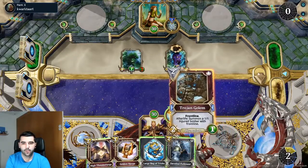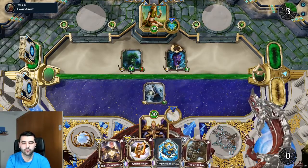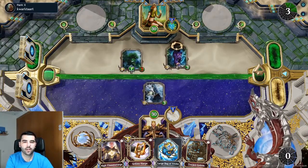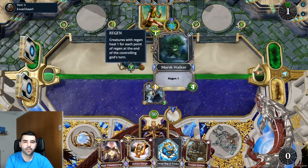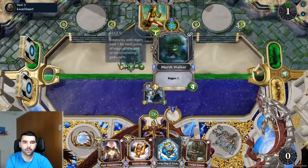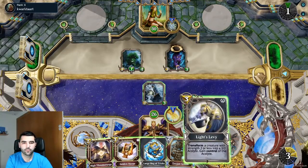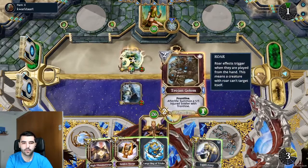Devoted Follower is pretty good if you're running against low attack creatures, because then you can trade against two of them. For example, here he's gonna trade the jaguar, and the jaguar is gonna go down to one attack. But if you're running against marsh walkers and others with like one attack, then it's pretty good. Right now I can trade against the marsh walker and it's gonna have zero attack. This is Strength to our Lives so we're not gonna do it.